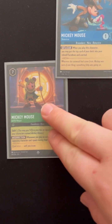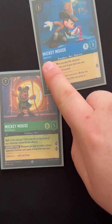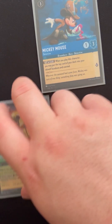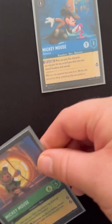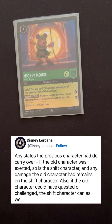Our favorite characters can also be upgraded. This Detective Mickey Mouse that we played earlier can be shifted. It costs seven normally to play, and seven ink is quite a lot. But with Shift 5, you may pay five ink to play this on top of one of your characters named Mickey Mouse. It's like a Pokémon — it evolves.